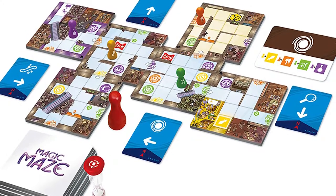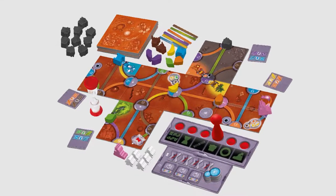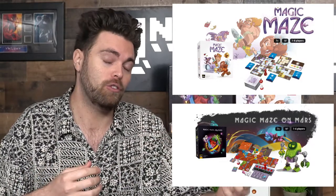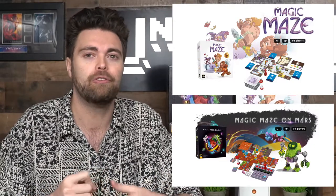I'm going to be talking about both that game and Magic Maze on Mars, the sequel to Magic Maze. Both play very similarly but have some different contrasting things you can do in them. The basis of this dexterity game is no speaking, and moving pawns on a board or resources to get to a certain objective and complete it.